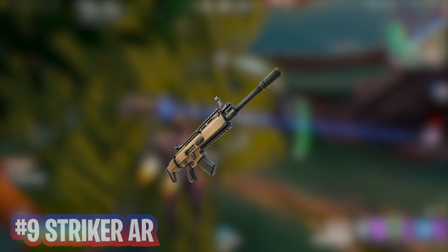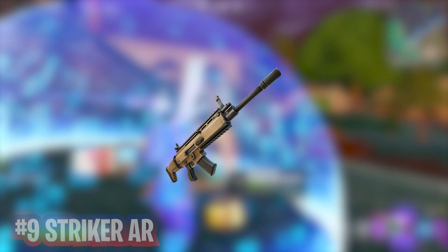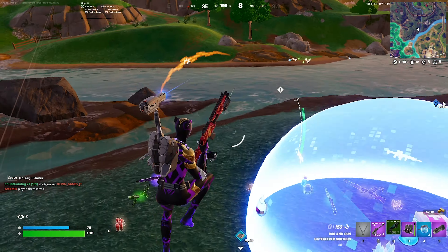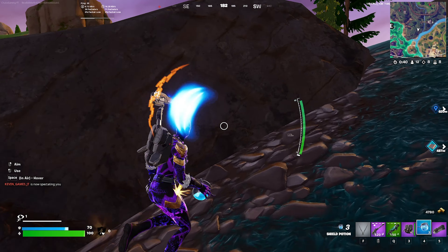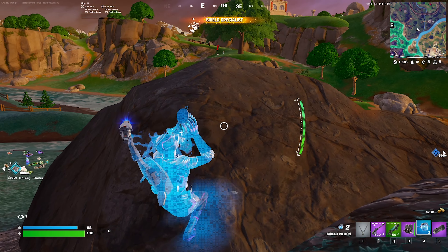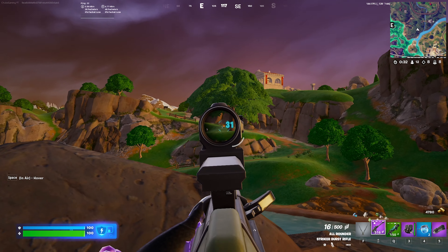Number 9 is the Striker AR, which is another returning weapon, this time from Chapter 5 Season 1. This is better than the Combat AR for the reasons just mentioned, but it's still not the best AR of the season in my opinion. I don't think I've carried one of these to endgame this season, but if you prefer this one, I understand. If you have the correct attachments like the Red Dot Scope, the Vertical Foregrip, and the Speed Mag, this is a great AR, but still not the best.